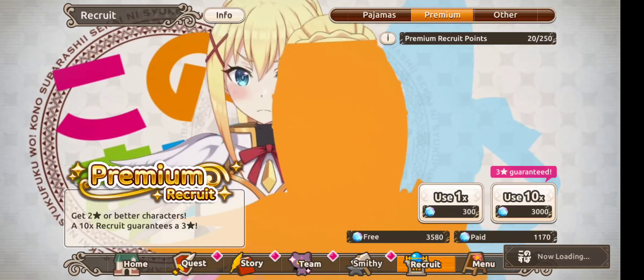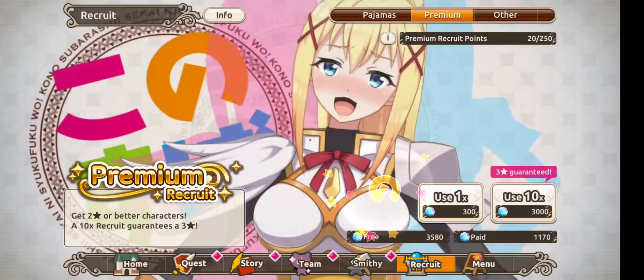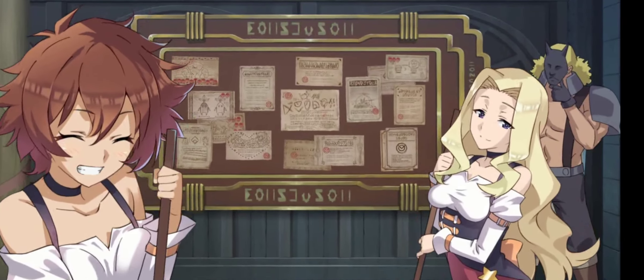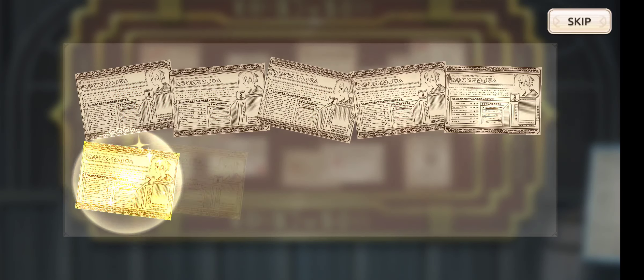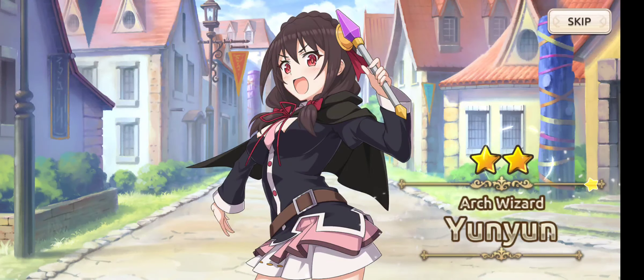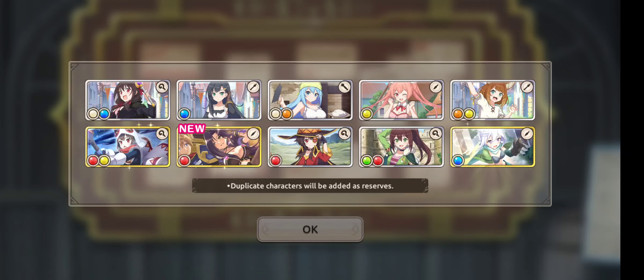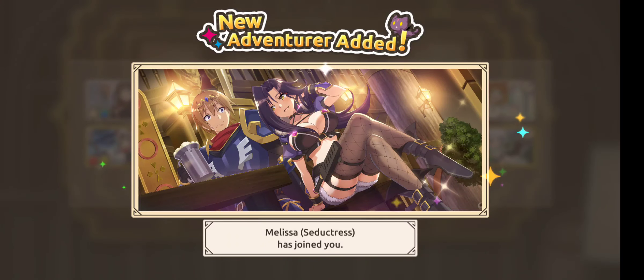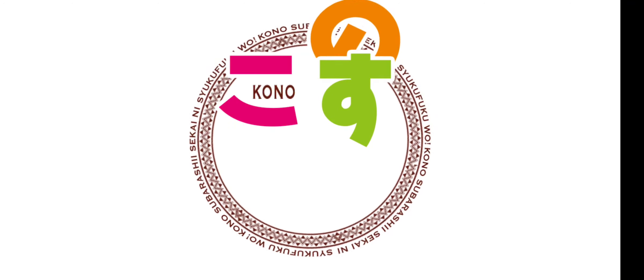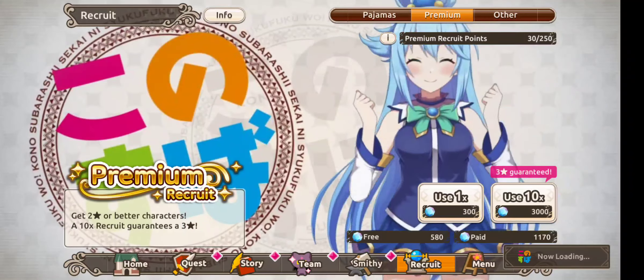Let's pull for Aqua and then move on to the pajama banner. What do we reckon — am I going to get her? That's a big fat rip. If it doesn't sparkle it's not a guaranteed four-star, and if you didn't get the waitress animation it's not a banner character. But looks like we got another Melissa — I can use her as a sub character for my main Melissa. That's wonderful, that should give me that 10% bonus stats!